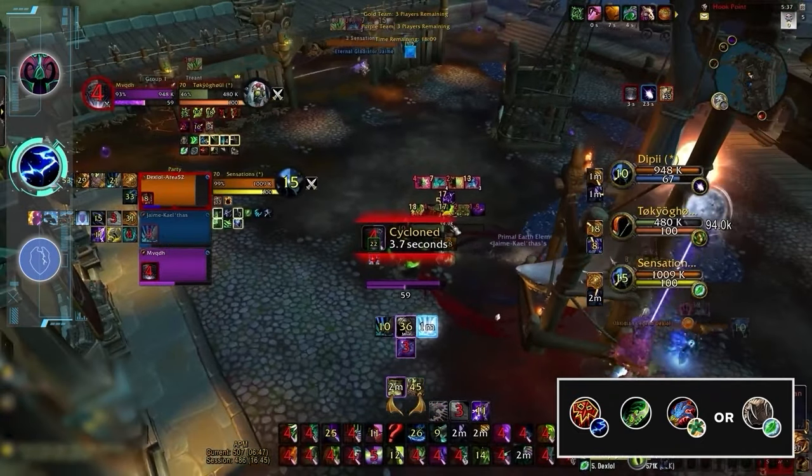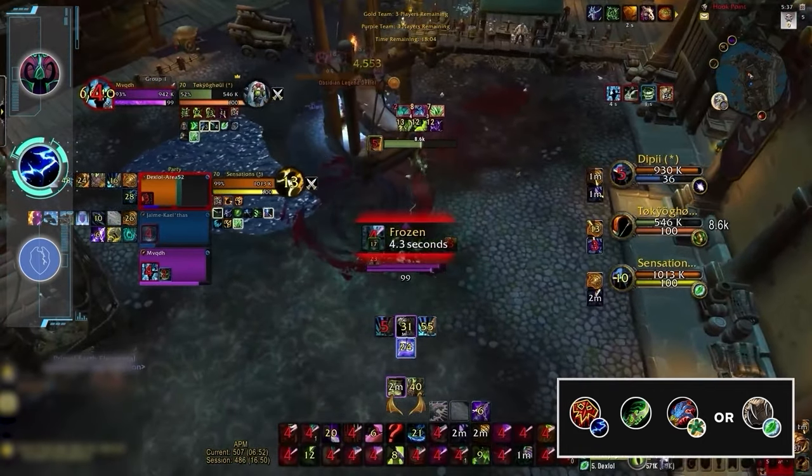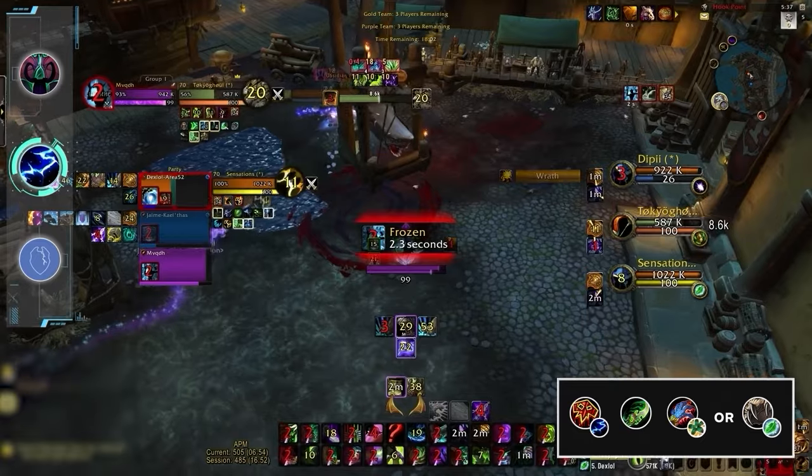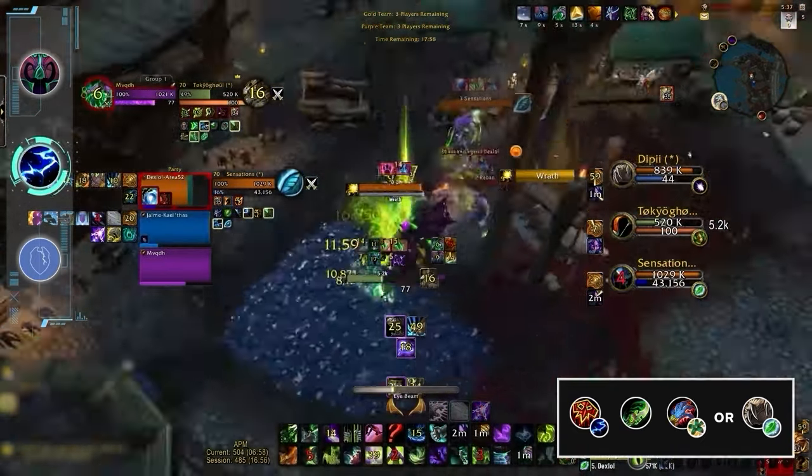But the moment you toss a DH into the mix, suddenly you get a win condition thanks to Metamorphosis. So with incredible consistent damage and with either the offensive support of an Evoker or the healing wall of a Resto Druid, this comp is definitely S tier.